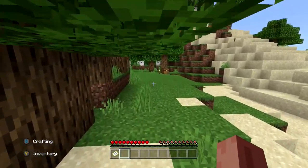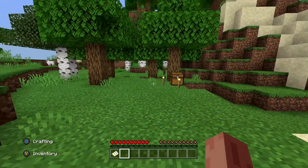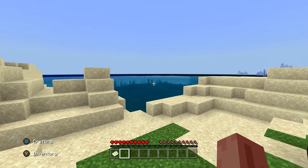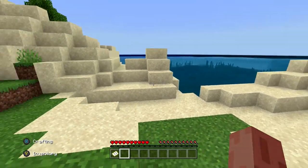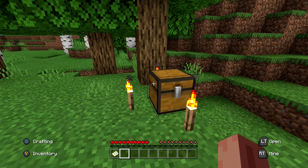Let's jump right into this. The rules are: I can't leave the island, unless I go underground — I can go underground and mine and go wherever — but I always have to come back up on the island. I'm not allowed to leave, and hopefully we can survive. I did get a bonus chest.